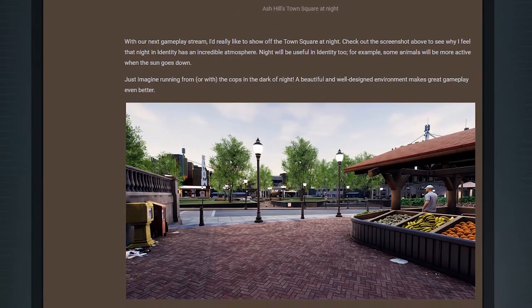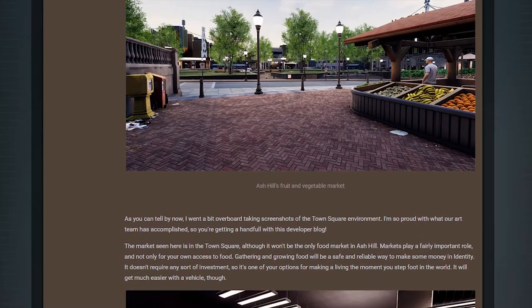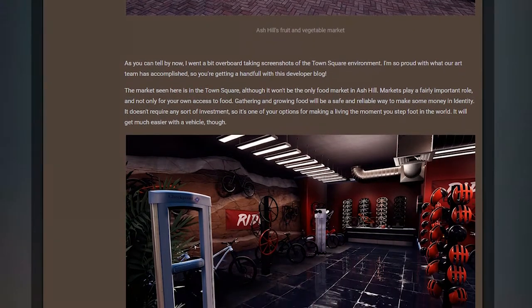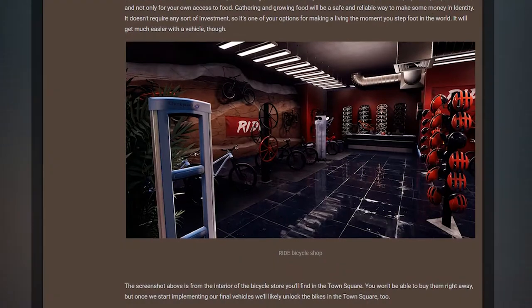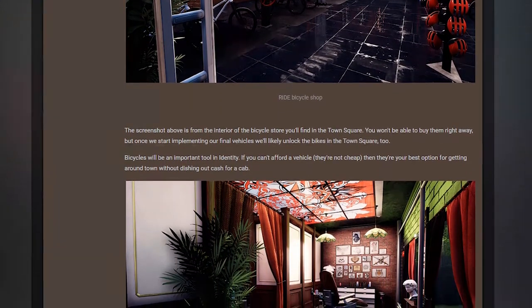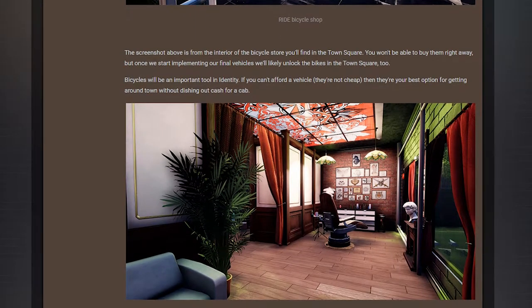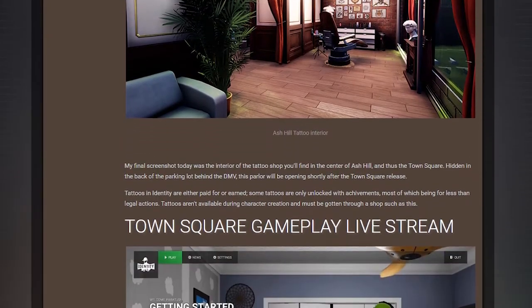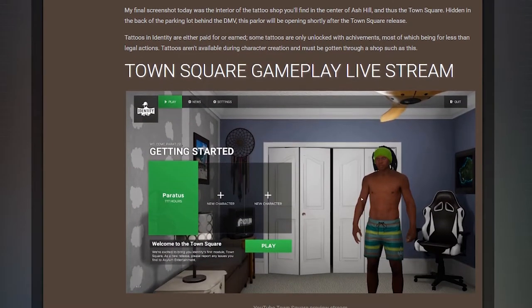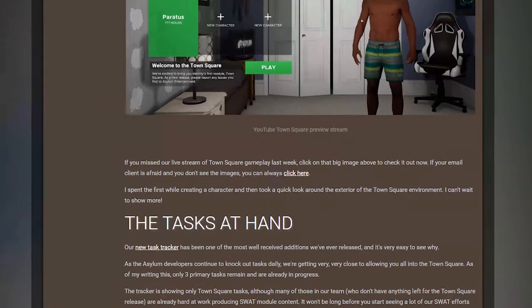They also talked about how they were very close to releasing — three tasks are in progress and that's all that's remaining at the moment. We are really close. The markets are looking fine, and they did talk about how their developers are already working on some of the SWAT stuff, so let's hope the SWAT module comes out pretty quickly after the town square one does. Here's what I think is the barbershop — it looks really good.